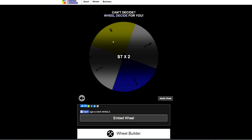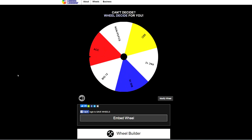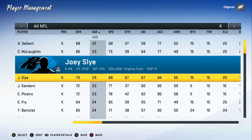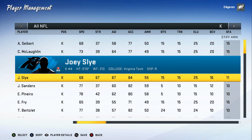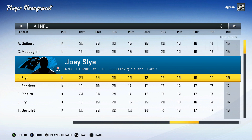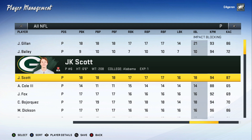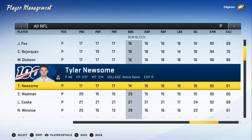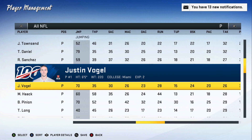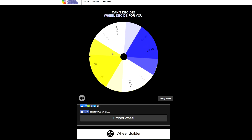For special teamers, we landed on ACC, probably getting some Florida State guys. For our kicker, we're going with Joey Sly out of Virginia Tech — mainly because he's jacked and has 98 kick power, which is ridiculous. For our punter, we're going with Vogel. We had him on one of our franchises and he was a monster, so he'll be our punter.